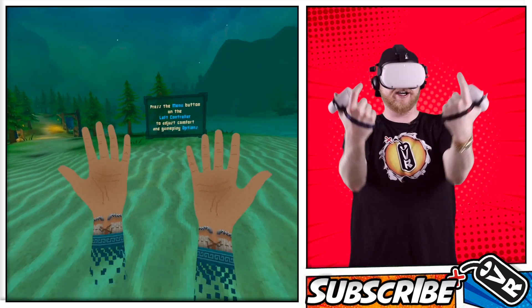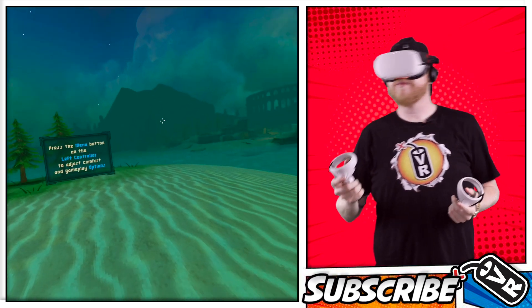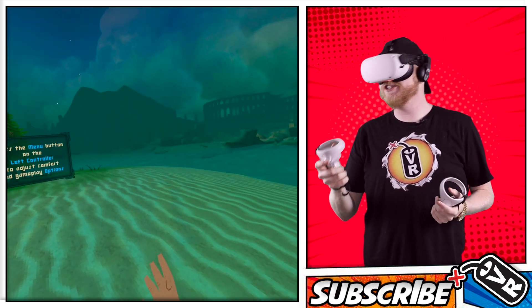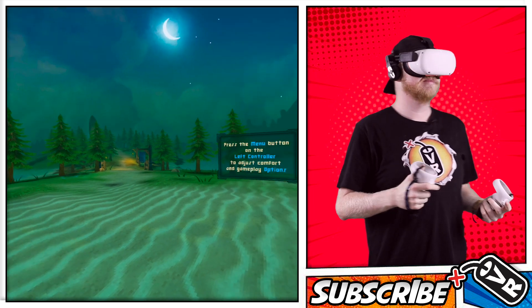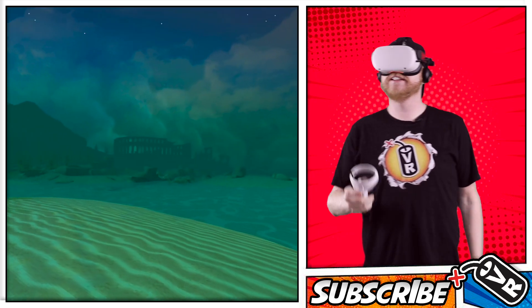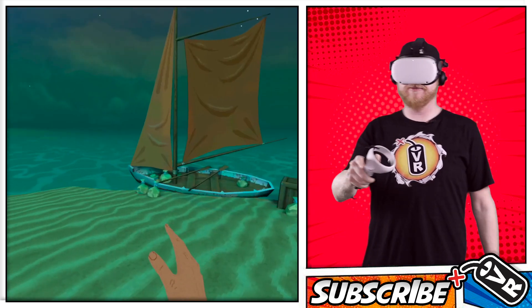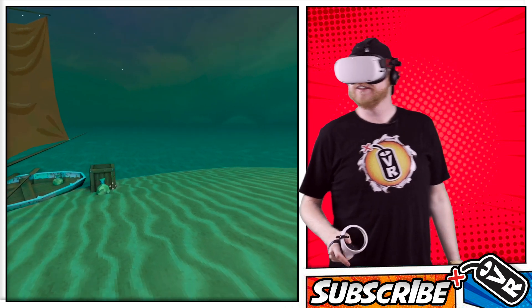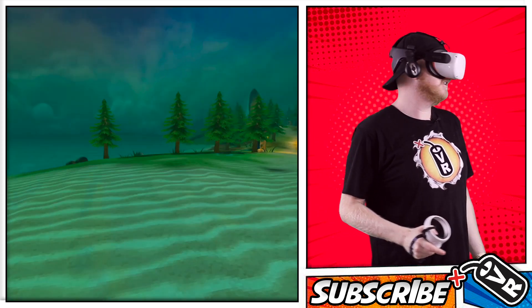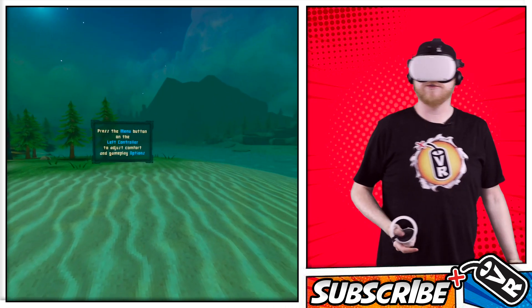Okay, here we are. Here's my hands looking pretty cool. There's a little bit of a draw issue on the mountains up there — I don't know if you can see that — but it looks beautiful. Sounds nice. There are some ruins over there. Look at my sailboat. Very cool. First impression is super nice.